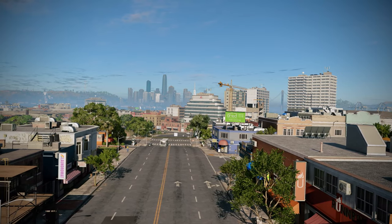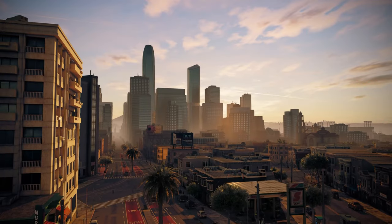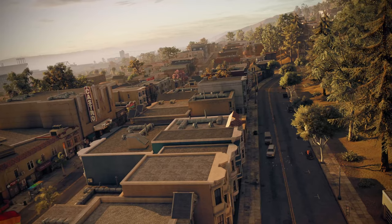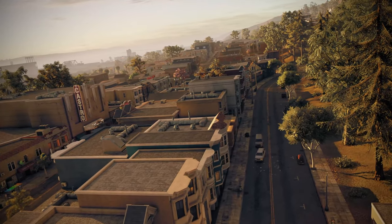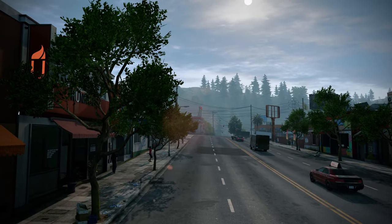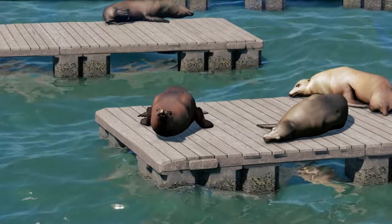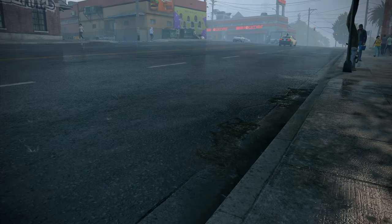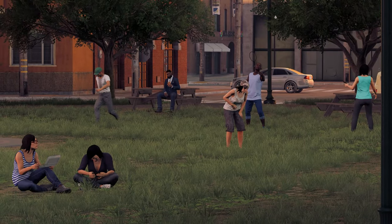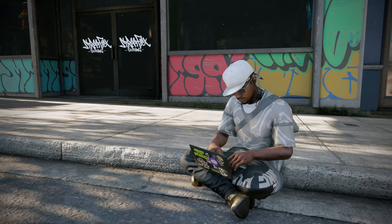One of the key elements in almost every open world game is how lively the world looks and feels. Game developers usually have a tough time achieving that, and things become even more challenging if their open world game is set in a city. That's because not only does the game have to calculate the things going on in the city, such as the traffic system, animals and birds, day and night and weather cycles, and the interactable environments, but also has to calculate NPCs and their reactions to every possible system and element, including the player.